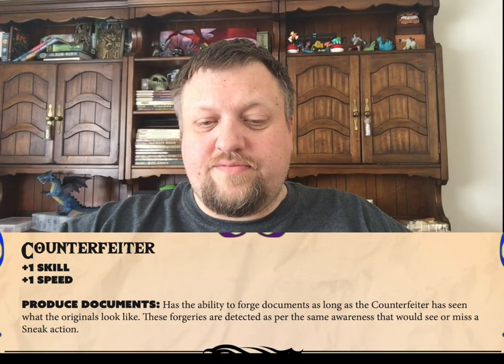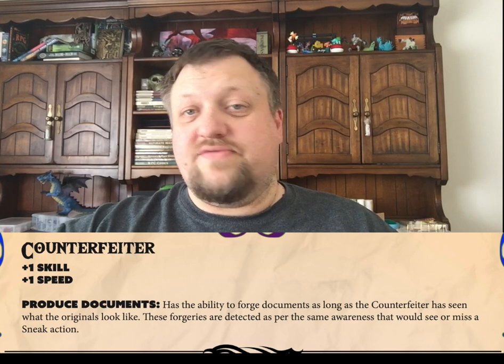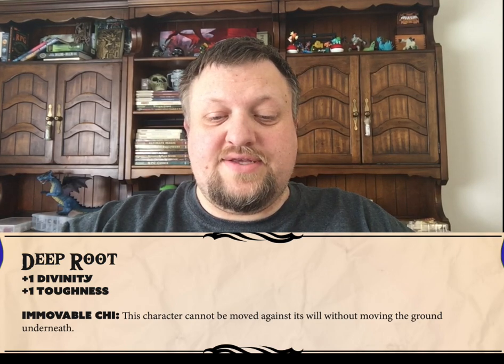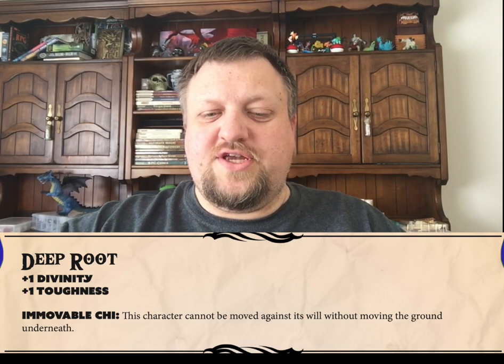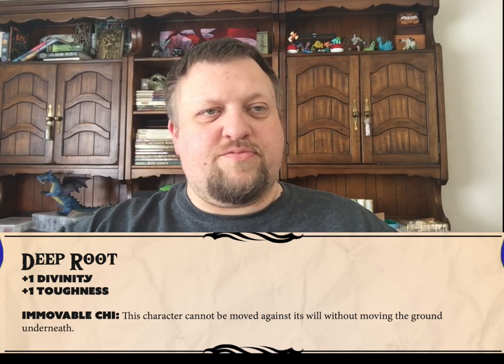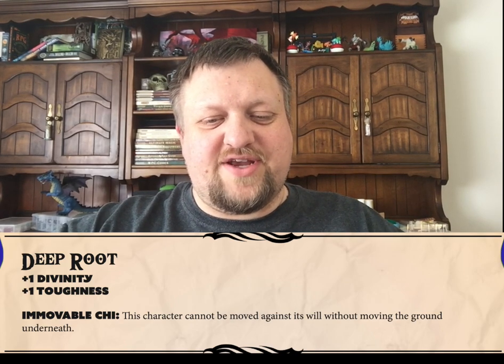We've got the Counterfeiter, who essentially has the ability to create documents and copies of documents. The Deep Root has the Immovable Chi ability, which essentially means that the person can't be moved or pushed without the underlying ground also being impacted.